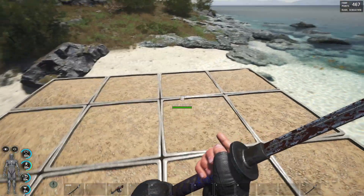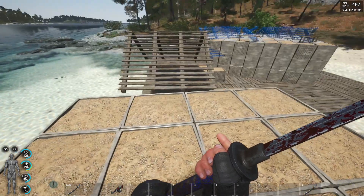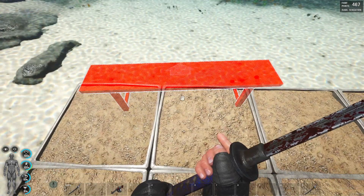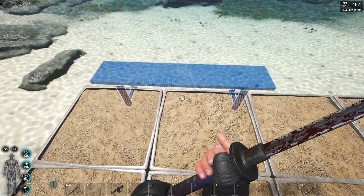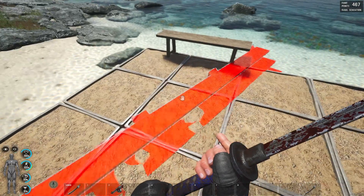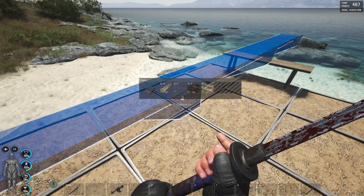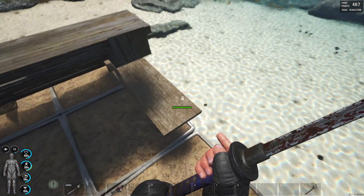After you've built your base blocks four by four at three height — you can go more than three but we're going three height — you're gonna place your bench. As we talked before with the bench technique, if you haven't seen it you might want to watch my base building videos. You place your bench like so and then we are gonna build our first set of stairs, adjusting the height at the highest point possible.